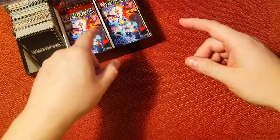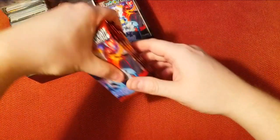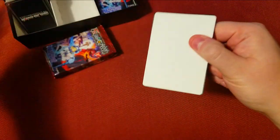Welcome back everybody, it's time to lock down another Sunday booster cracking. We've got to finish up the box of this Force of Will: Curse of the Frozen Casket. We've got half the box remaining, so let's get into things and open these up. We still have yet to find a J-ruler, so I'd like to pull one of those here.